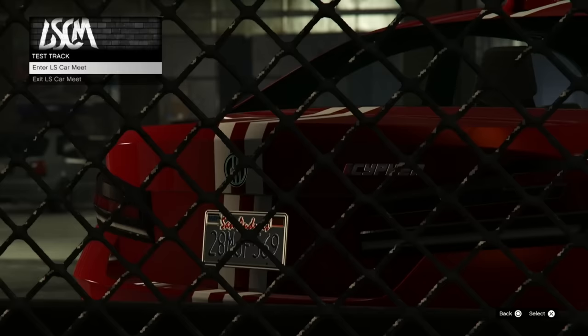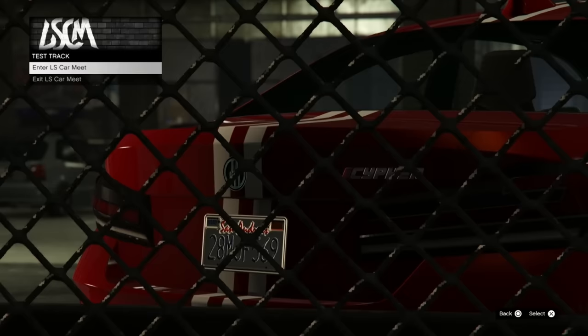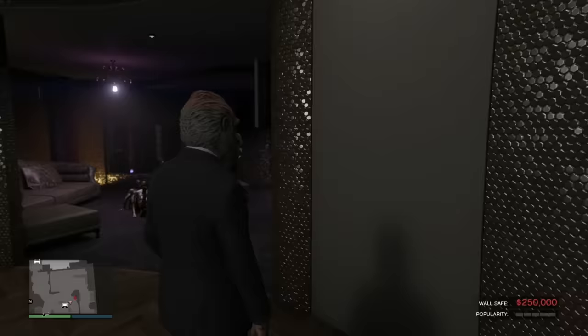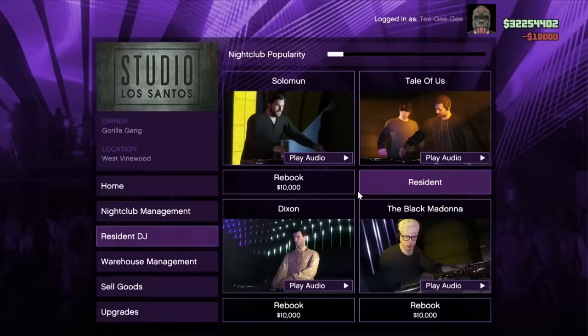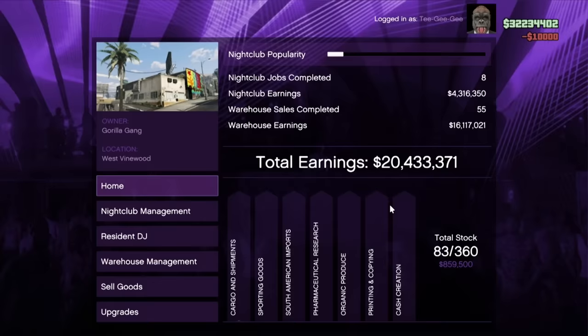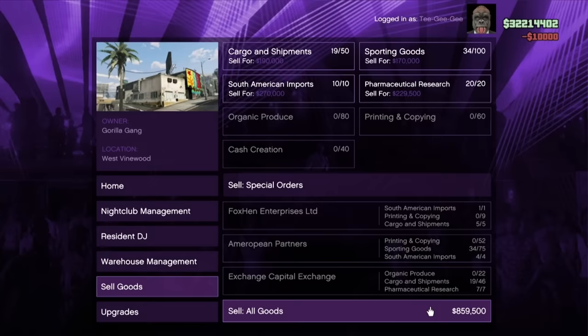How long should you go AFK? Honestly, it's up to you. Personally, I'd go AFK for however long you're going to be at work, school, or sleeping. I tested this by going AFK for about 20 hours. Let's see the results. First, go to your nightclub and pick up all the money from the safe. As you can see, $250,000 is in the safe — it's full. That's a free $250,000. I'm also going to spend $100,000 rebooking DJs again to fill the nightclub popularity back up. Let's check how much the nightclub made in the warehouse — it's over $800,000. That's completely free money. Now we can just do a sell mission, which should only take about three to five minutes.